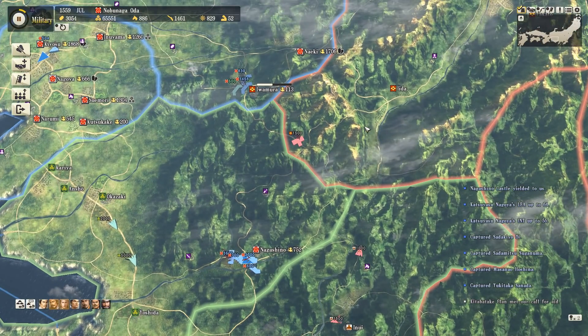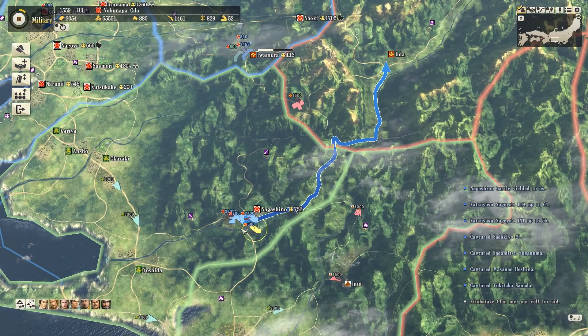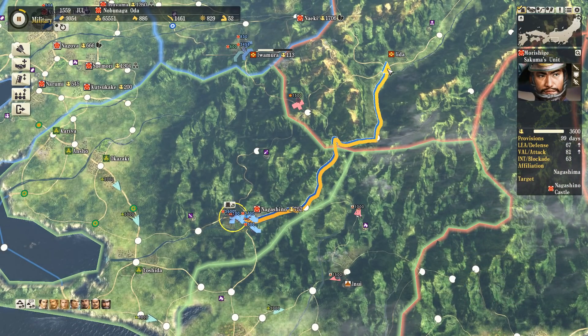We've now taken Nagashino and we're well on the way to taking Iramura, so with this we can actually start moving into the Takeda's territory and doing something.